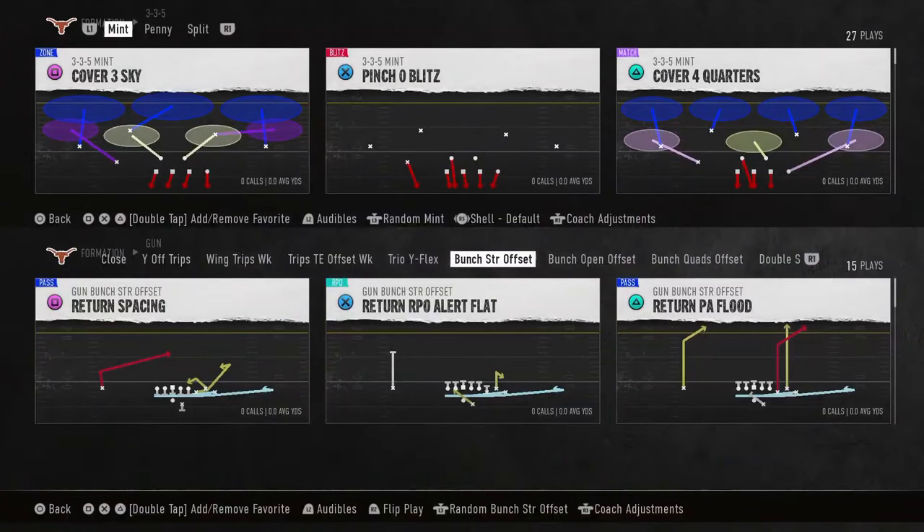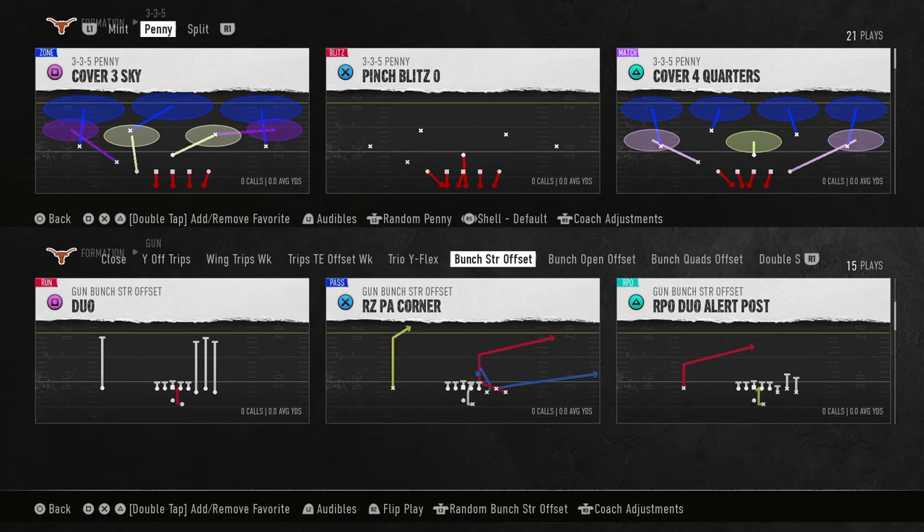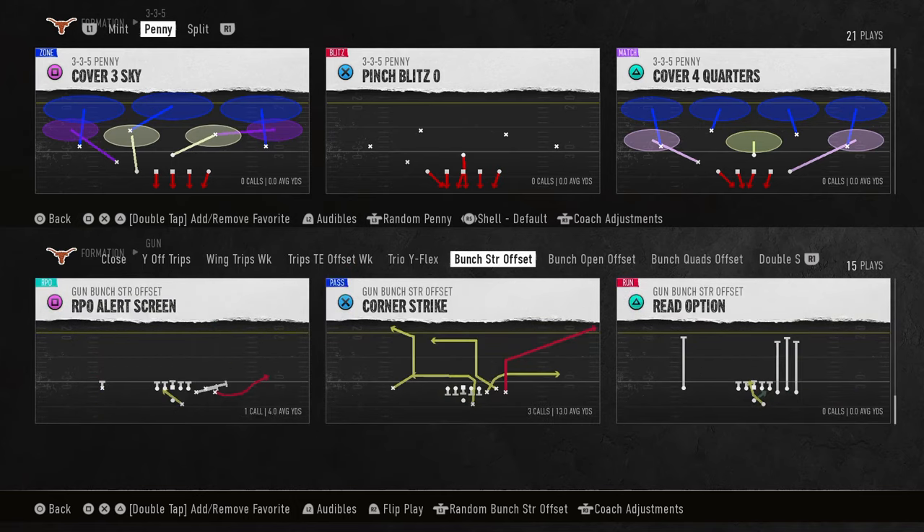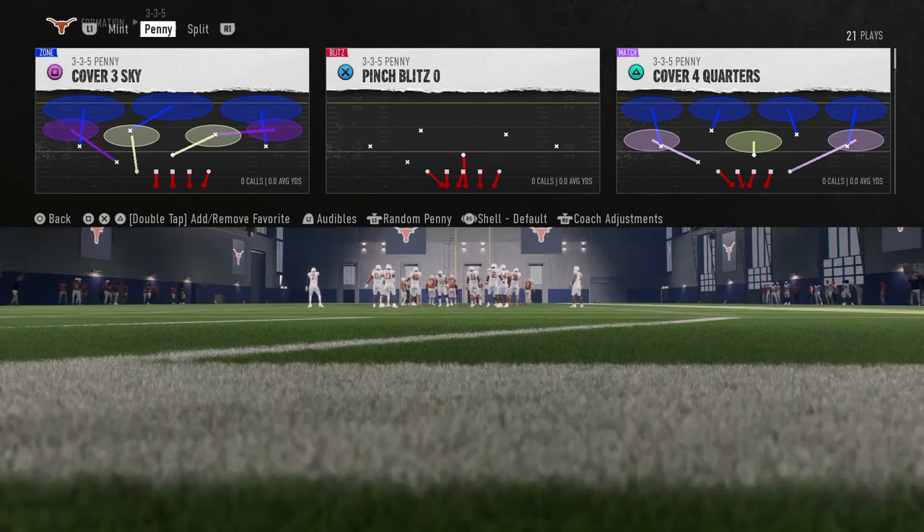Today's video, we're going to be breaking down the best blitzes in college football 25 with the best defense, which is the 3-3-5 tight defensive playbook. We've got a 3-3-5 tight defensive e-book on the school.com community page that breaks down everything that we do and why the blitzes work as well as they do. If you want to get access to that e-book, join the school.com community.